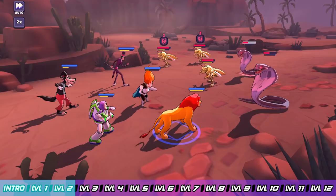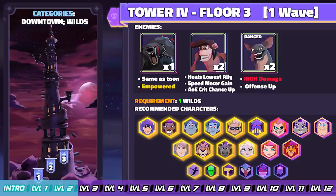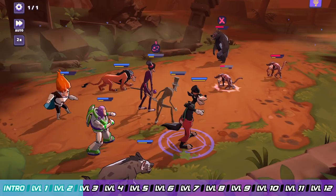Moving on to Floor 3, you're going to be fighting a familiar foe — Mordu. Once you get him under a certain health threshold he's going to get empowered and start hitting heavy damage. He's got a stun and a taunt as well, so be careful — he's gonna be stunning your characters. Get used to that on Tower 4 because there's a lot of stunning enemies on this tower and you're just going to have to learn to get around the stuns.